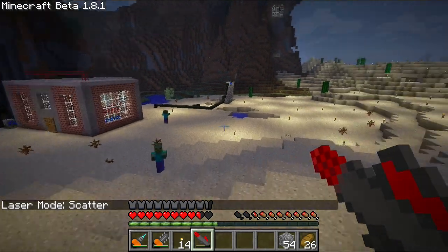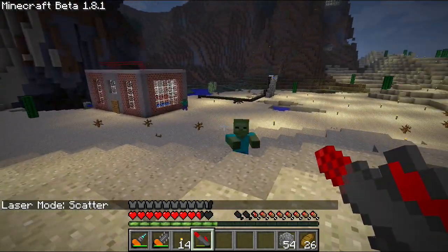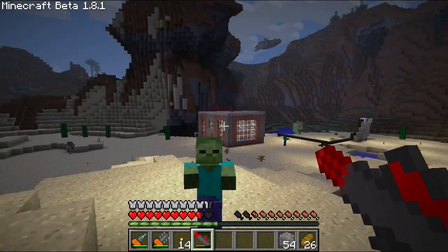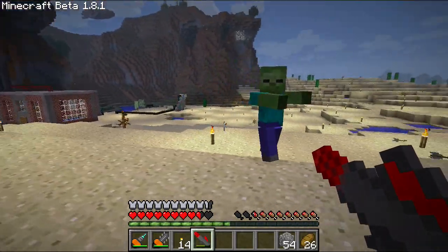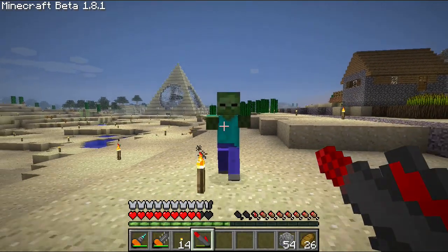Next is scatter. It might be easy to hit something with this, but it's a huge waste. It only does 2.5 hearts per laser it shoots out, and you're probably only going to hit an enemy with like one of them. I'm firing my laser!